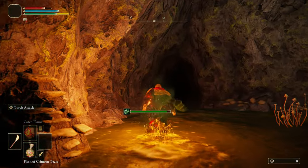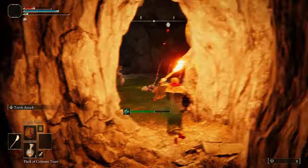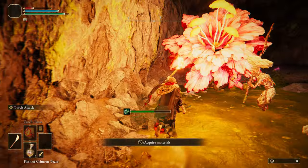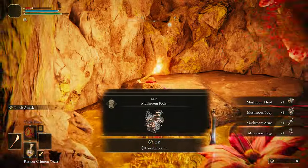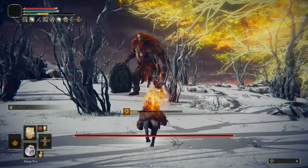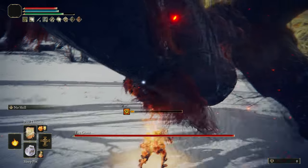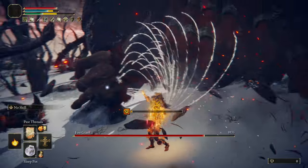At this point, the only thing limiting our damage output is our madness build up. So head down into the Seethewater Cave for the Mushroom set. Time for Fire Giant — to do as much damage as we can in Phase 2, I use Pest Threads in Phase 1 to avoid any madness build up.